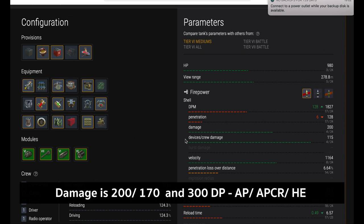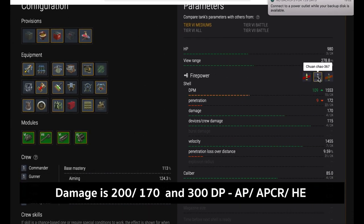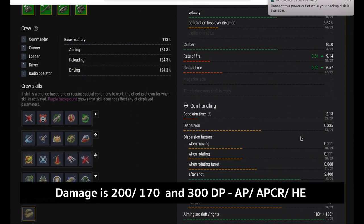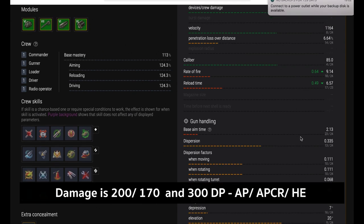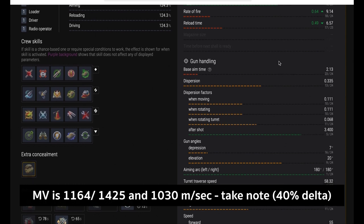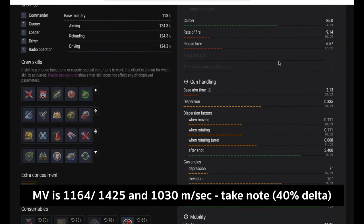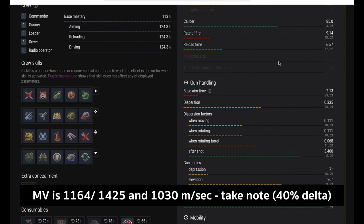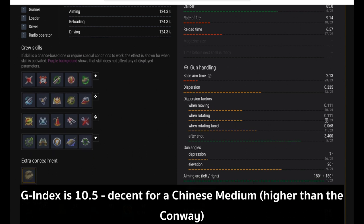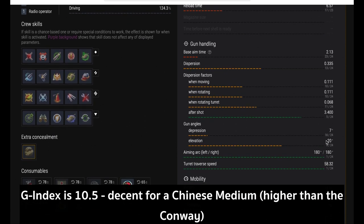The pen is not great, so that's one reason you may want to run Calibrated Shells, although personally I don't. Damage points are 200, 170, and 300 with AP, APCR, and HE respectively. One thing to note is the muzzle velocity — it differs per shell: 1164 m/s for AP, 1425 for APCR, and only 1030 m/s for HE. That's a 40% difference between HE and APCR, so be very aware of that when cycling between shells.